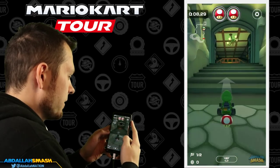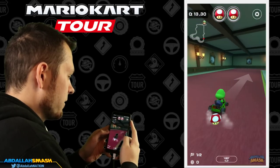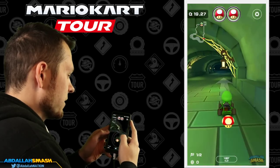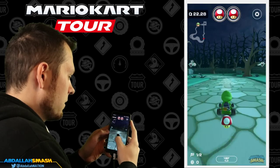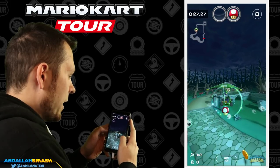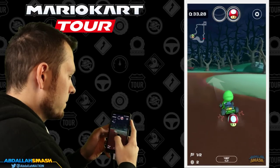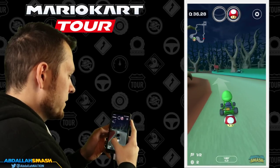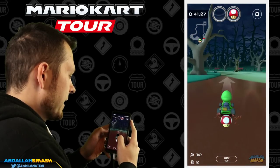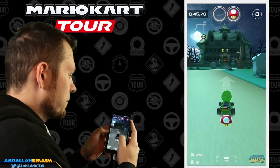I've got one shortcut for you guys. You can get a super mini turbo just by dragging that way super easily. We're gonna turn this way and shroom through this — by shrooming through that we should be able to cut a lot of the course, just like that. Making our way through this area, really nothing to worry about. The game with smart steering is pretty much driving for us — hold this mini turbo and we should be okay.